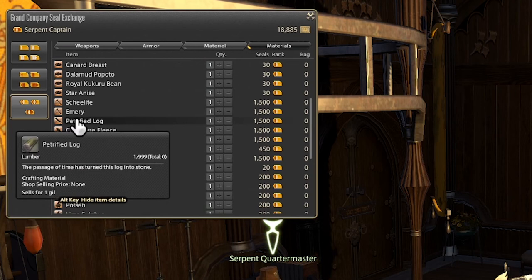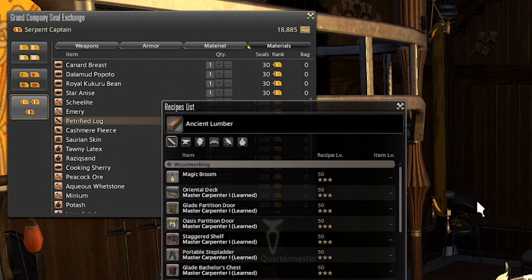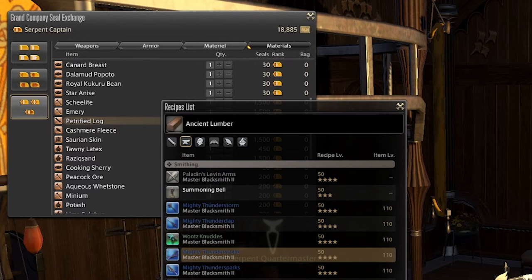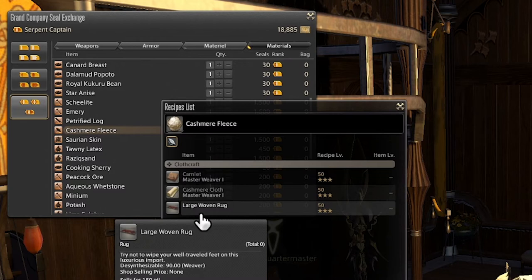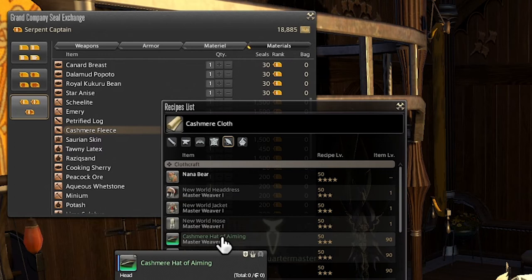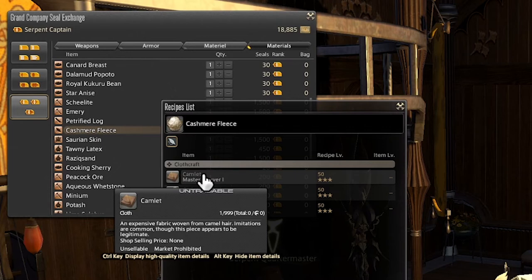Next we have Petrified Log, whose main purpose is making ancient lumber, but it can also make petrified orbs. Ancient lumber goes into a lot of different furniture items, making this an item mainly for decorating your house. But it's also used for many of the level 50 masterwork boss-themed weapons and some general crafted level 60 masterwork gear. We have Cashmere Fleece, which is used to make a large woven rug and cashmere cloth, which can be used to make many recipes — basically a bunch of cloth-based gear, not to mention the new world equipment. Cashmere fleece can also be used to make camlet, which is a Talon-themed item that will get you a fancy new weaver item for your weaver.